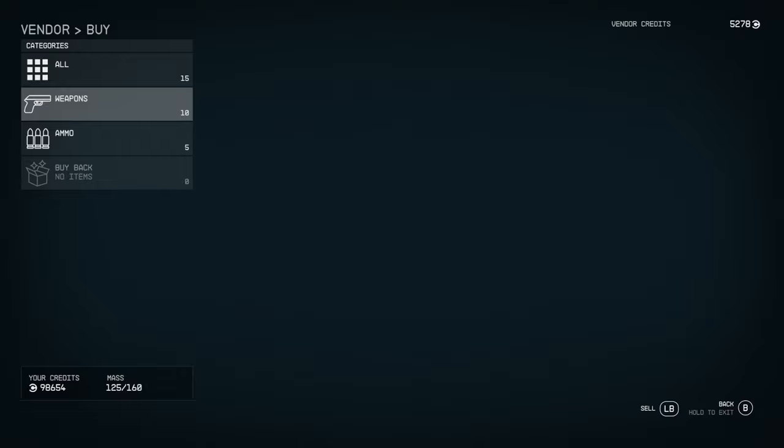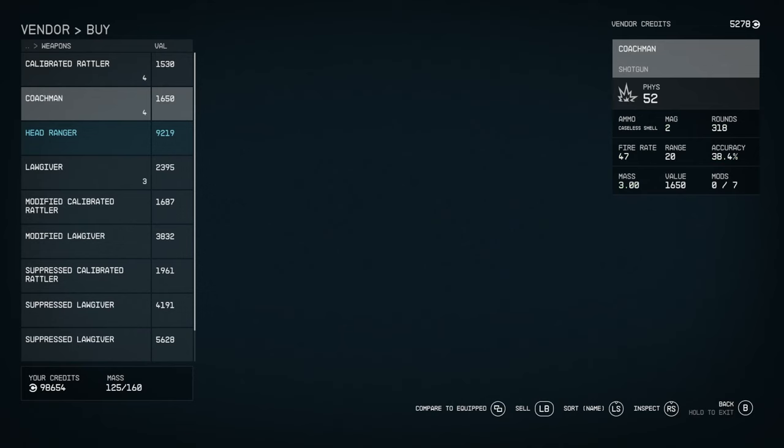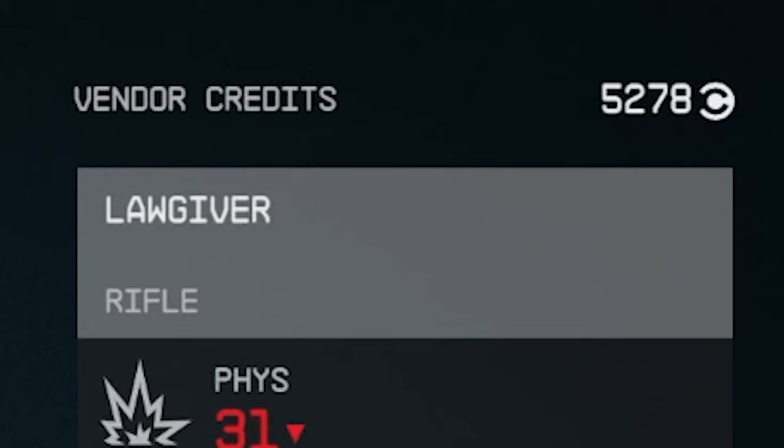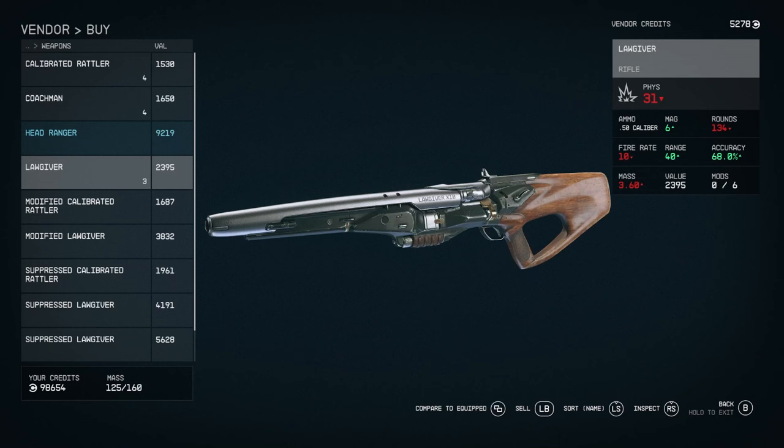Vendors are pretty self-explanatory — each individual one sells its own unique items. For example, on Akila, which has a Western vibe, there are Western-style weapons as well. Have a little explore and you'll find the right weapon for you. Just remember to check the top right at all times to see how much they can afford to give you. You buy off them and you sell to them — that's about it.